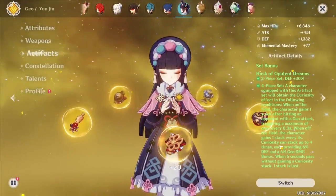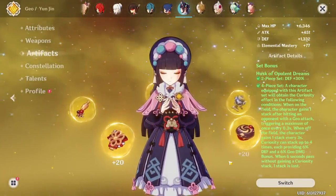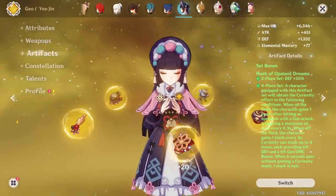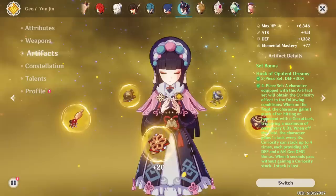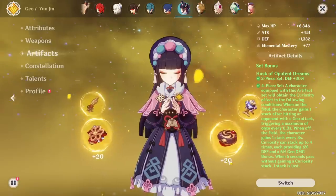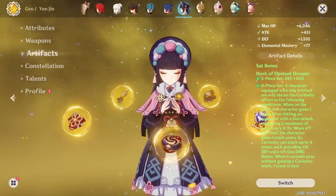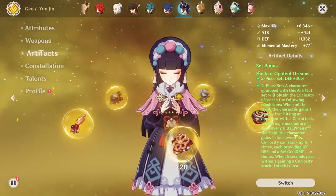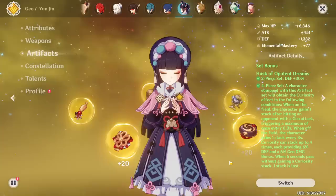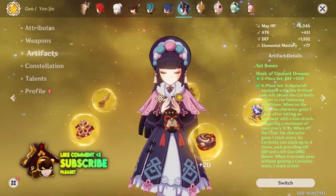Yunjin is very similar to Gorou in that her personal damage isn't very high. If you're willing to forgo that damage a little in favor of maximizing her support capabilities while staying within a budget build, 2-piece Husk and 2-piece Defender actually offers more percent defense than what 4-piece Husk does without the requirement. Just make sure the Defender pieces are Flower and Feather, since their base stats are basically irrelevant here. Being a four-star means the defense rolls on substats will be lesser, but honestly — when do they ever go our way into a singular stat?